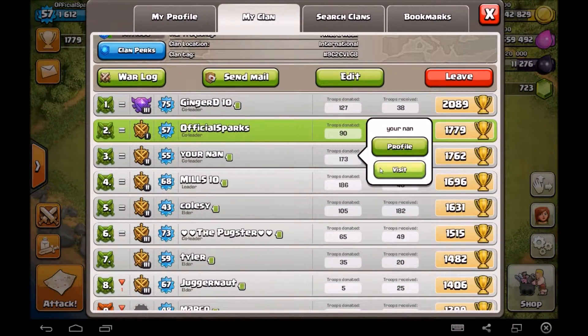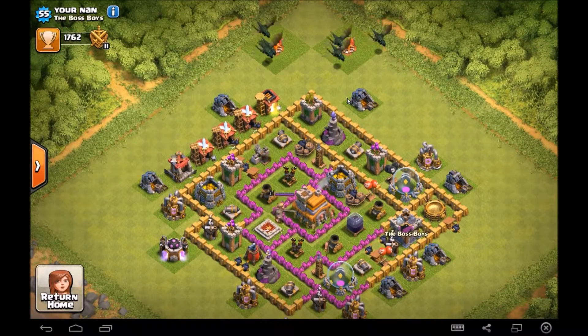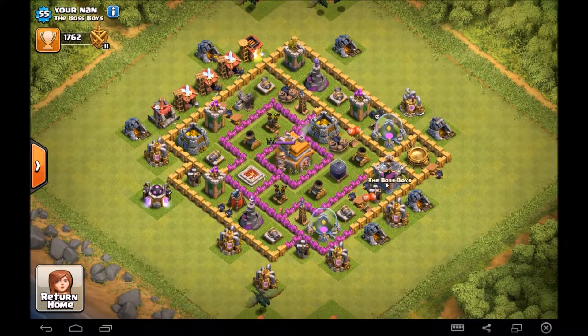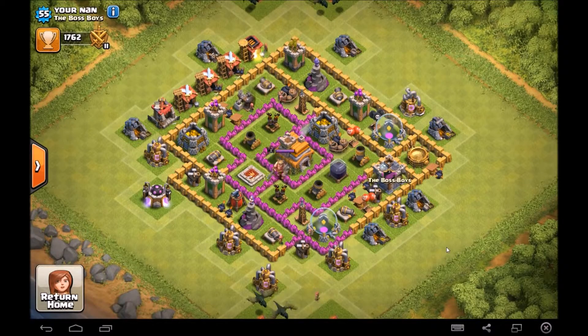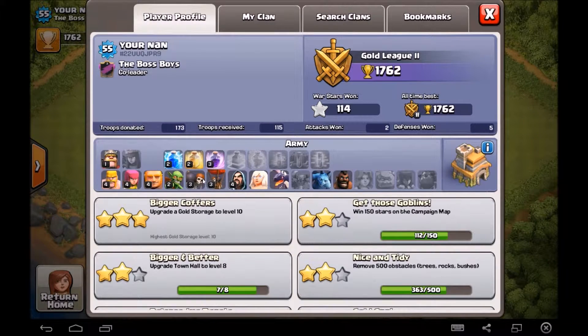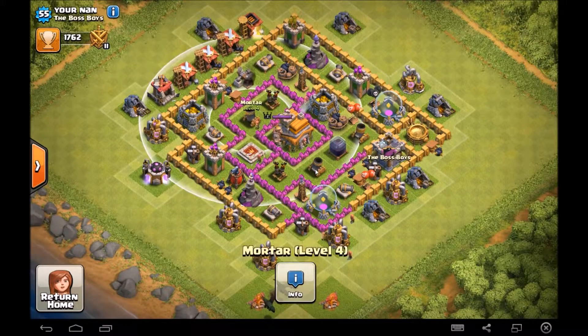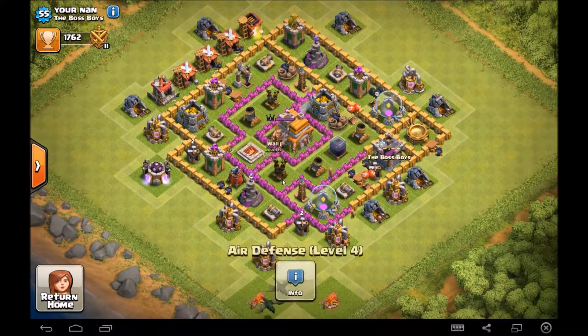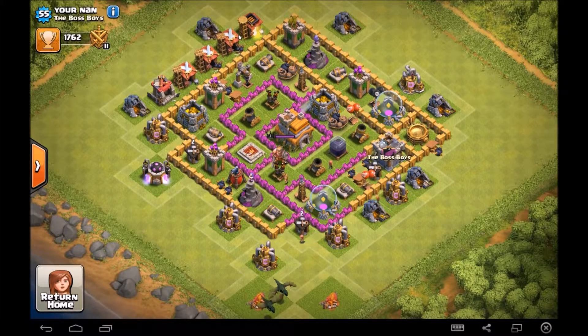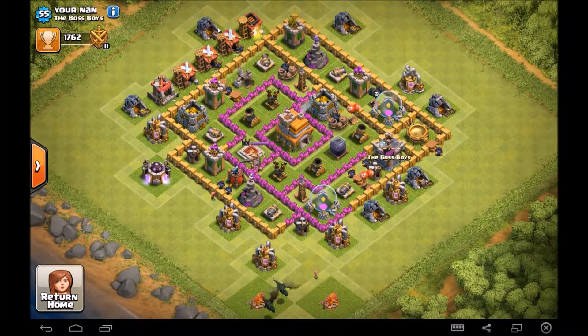Let's visit 'Your Nan.' This guy has dragons. Troop-wise he's better than me. Level two goblins but he's got dragons which is important. Level one King. Try and get the mortars up to level five — air defenses extremely important, try to get them to level five as well. Barracks are pretty under-leveled — level six, level six, level seven, and a level two dark barracks which is well done.